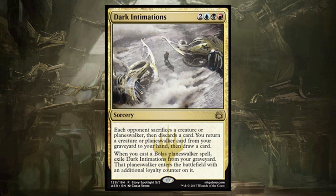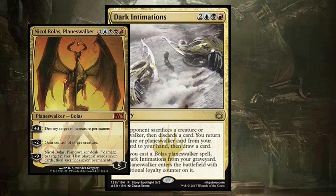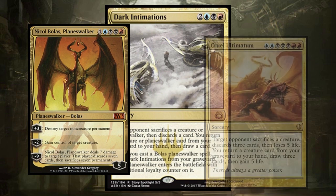Dark Intimations is two-blue-black-red. Each opponent sacrifices a creature or planeswalker, then discards a card. You return a creature or planeswalker card from your graveyard to your hand, then draw a card. And when you cast a Bolas planeswalker spell, exile Dark Intimations from your graveyard — that planeswalker enters the battlefield with an additional loyalty counter. This is doing all sorts of stuff, leading up to Amonkhet and a new Bolas planeswalker. It kind of reminds me of Cruel Ultimatum, though it's not quite as good. These splashy spells are very fun and remind me of the cruelty and darkness of Nicol Bolas. I'm so excited for Amonkhet for Nicol Bolas to come back.